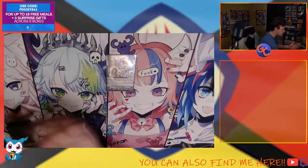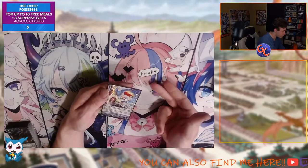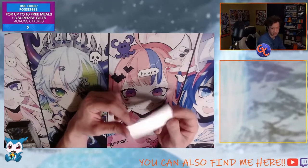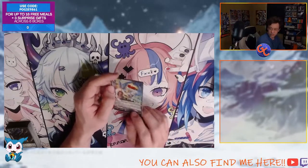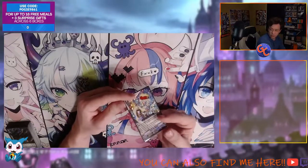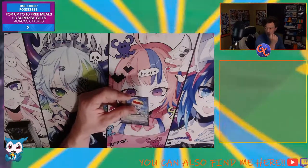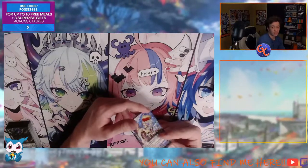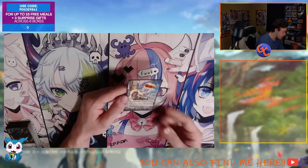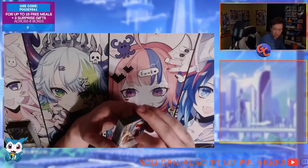Jesse the Ghosty has a drop zone skill: from the drop zone, retire two rearguards not named Jesse the Ghosty and call it to rearguard. It's a hard once per turn and a one-of, so it's situational but I'd definitely encourage playing one. I saw someone else playing Night Rose without it and recommended they add it — it solves counterblast problems and combos well with Columbar. It did pop up once across six rounds, which I feel is still worth having. On attack it gains 5k power, and at end of battle it retires and, if you haven't countercharged this turn, countercharges one.